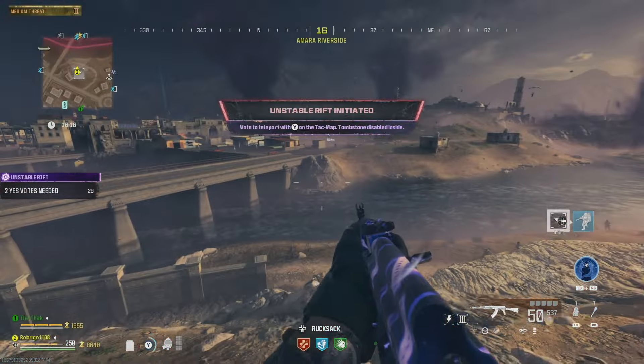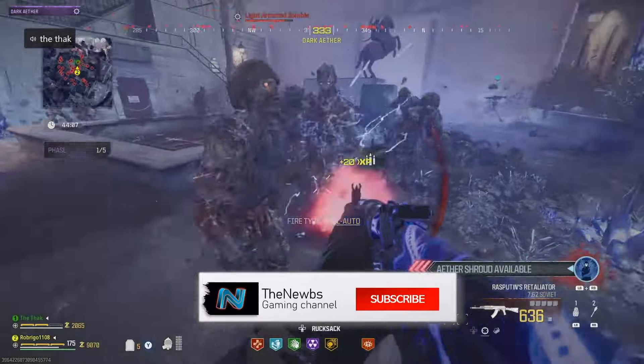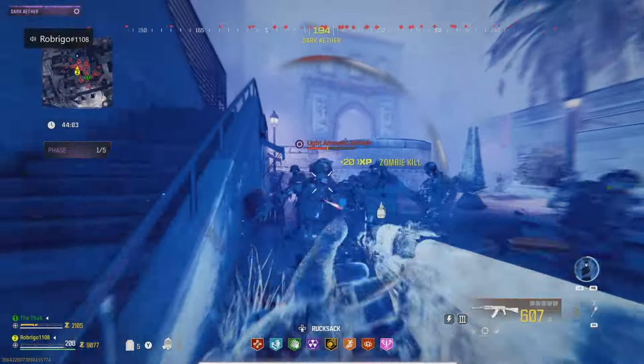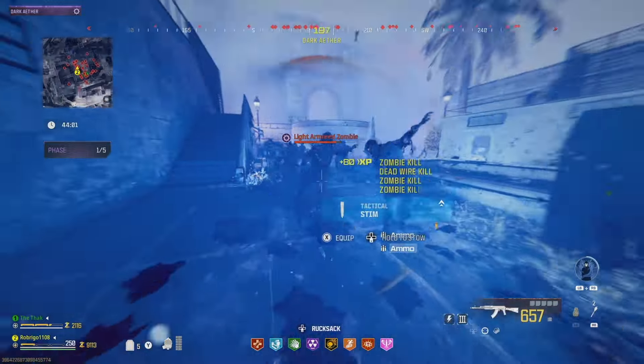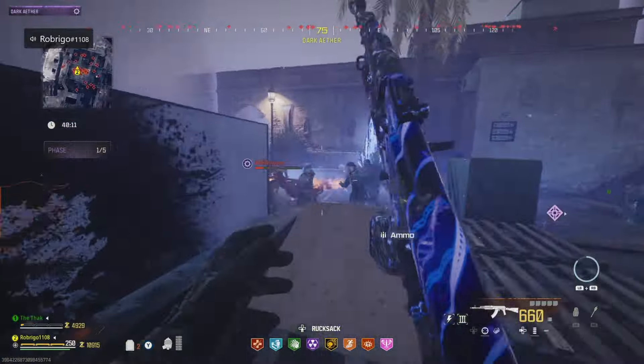So you've accessed the Unstable Rift — but what happens next? Well, it's basically five rounds of round-based zombies, but it is super intense. At the end of each round a boss will spawn, and this is quite difficult because zombies will keep spawning until you kill the boss, so make sure to target him.